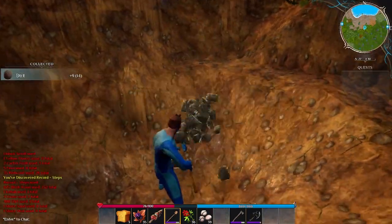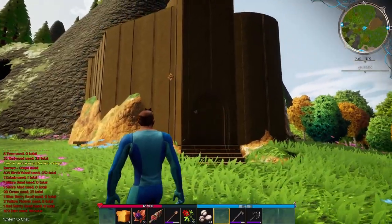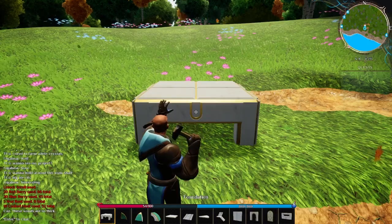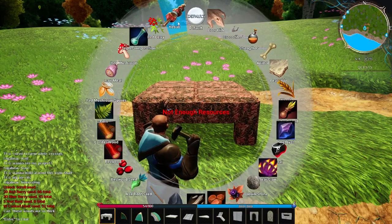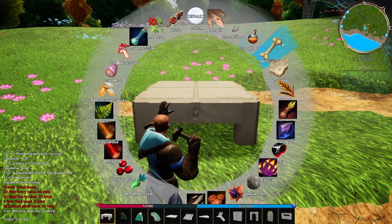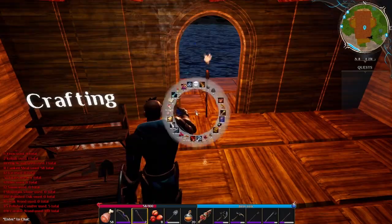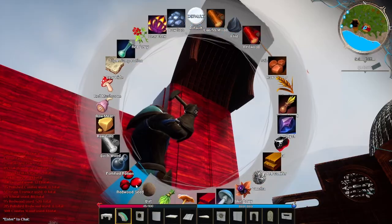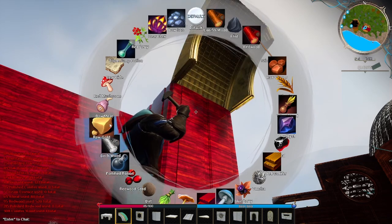We've talked about terraforming and how we can combine that with building to make some really cool builds. We've looked at the many different biomes that you can make builds in, and we've also gone over the basics of building — how to utilize the different resources in Dreamworld to customize your build pieces, making them have different textures, different looks, some shine to them, mixing and matching different assets to make really interesting builds.